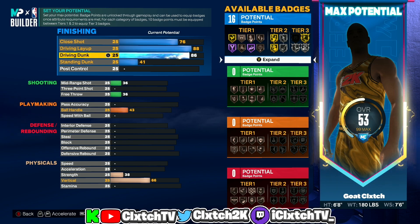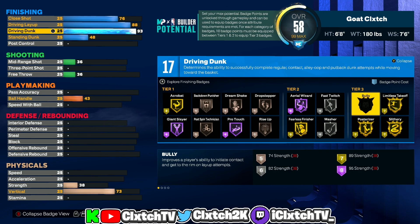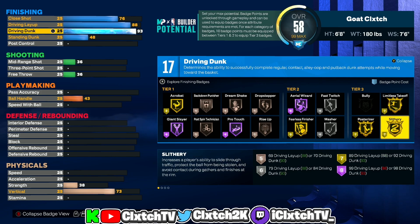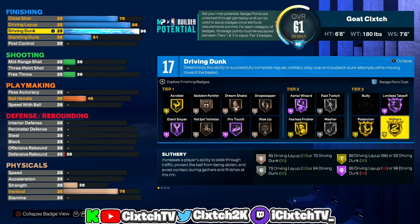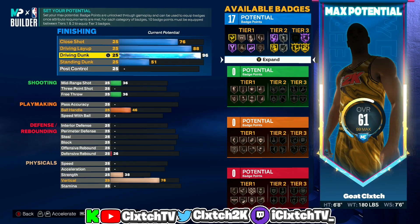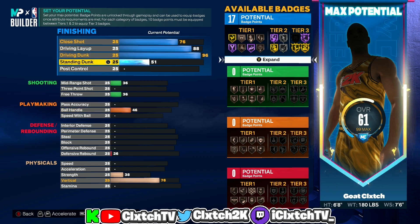For driving dunk, the minimum you can have for this build is 93 — 92 gives elite driving contact dunks and 93 gives gold pulse riser. Personally I decided to bump it up to 96 because a 96 dunk unlocks hall of fame limitless takeoff, which triggers those free-throw line dunks way more often. The lowest you can go is 93 if you don't care about hall of fame limitless takeoff. I wouldn't go to 99 — I don't think it's worth the cost. My recommendation is either 93 or 96; I'm going 96. Standing dunk goes up to 54 for an extra badge point, giving you 18 finishing badges.